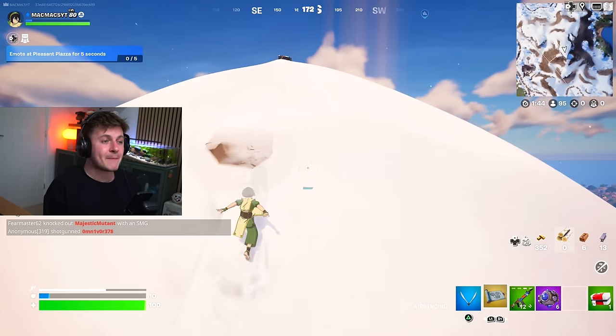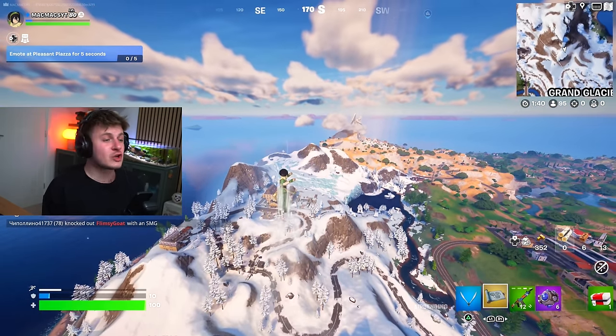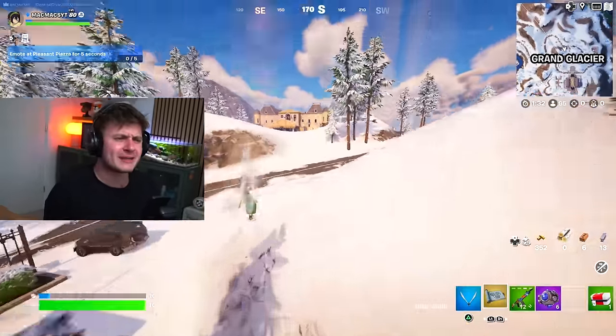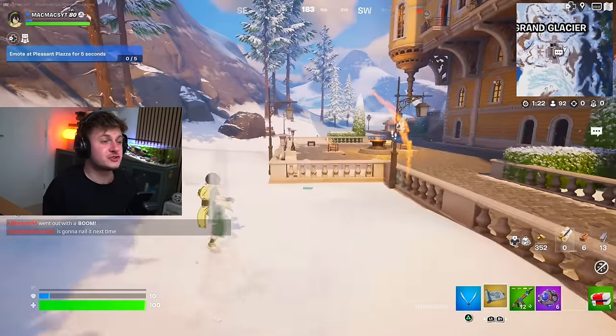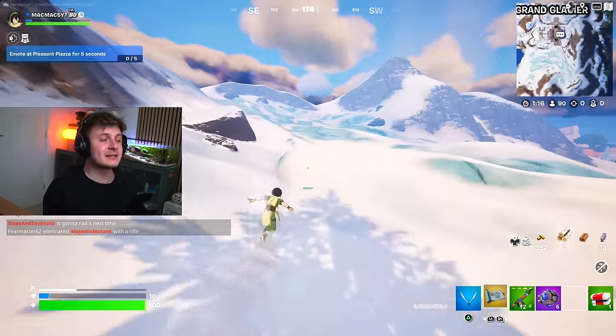If we get a boost with the airbending mythic, jump at the right time, and hit this launch pad, we go super far. That is step one. Step two is to head over to that little beacon in the distance - it's not that far with the airbending mythic. I'm surprised there's no timeout delay with the airbending mythic; you can just use it as much as you want, so it's super overpowered. For step two we've got to get the waterbending mythic ability.